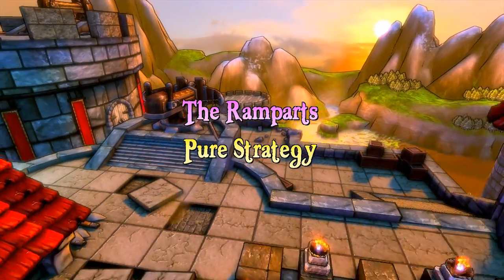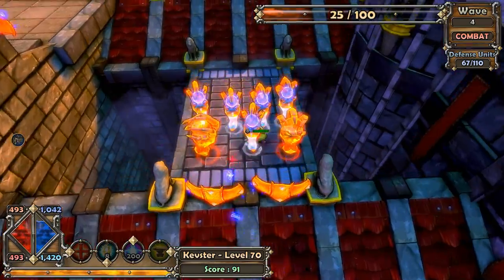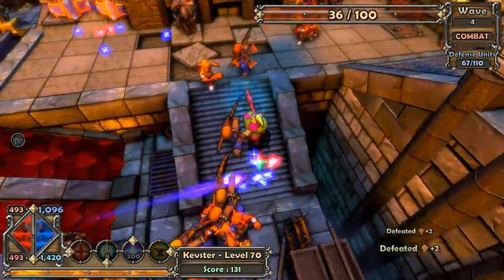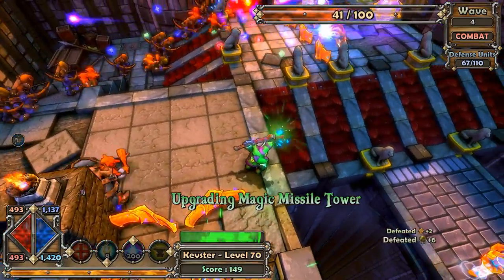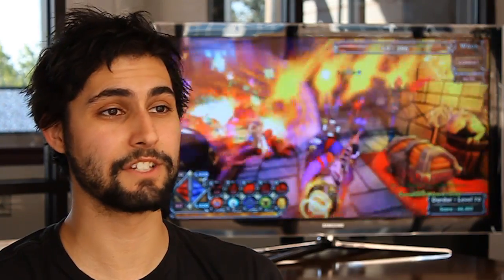Then there's Pure Strategy — the most traditional tower defense mode we have. Enemies will completely ignore your hero and focus on the crystal. While in the build phase, you'll be able to build and upgrade towers, but in the combat phase you'll only be able to upgrade — no repairing, no attacking. Players will need a high level of understanding of the level's layouts and the enemies to master this mode.